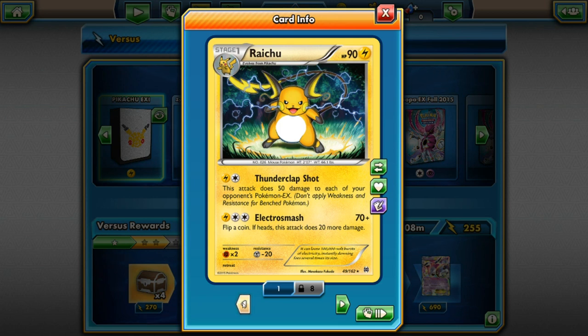Here's a different Raichu — which is not very timely right now given that GXs are all over the place. Its HP is 90, Electric type. For two energies it does Thunderclap Shot: this attack does 50 damage to each of your opponent's benched Pokémon, and you don't apply weakness and resistance for those benched Pokémon. For three energies it does Electro Smash for 70 plus — flip a coin, if heads this attack does 20 more damage. Same weakness and resistance, but no retreat cost.